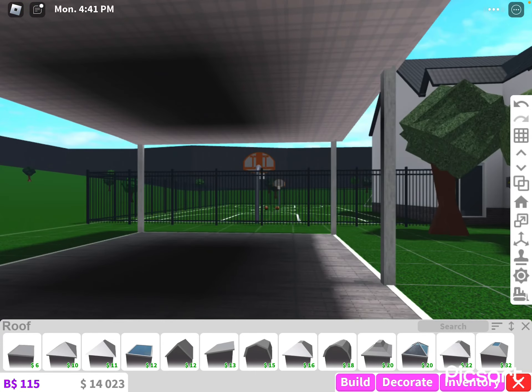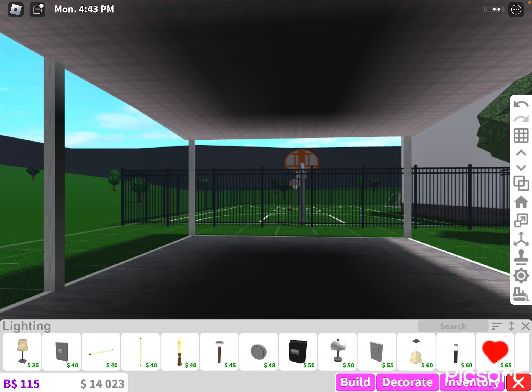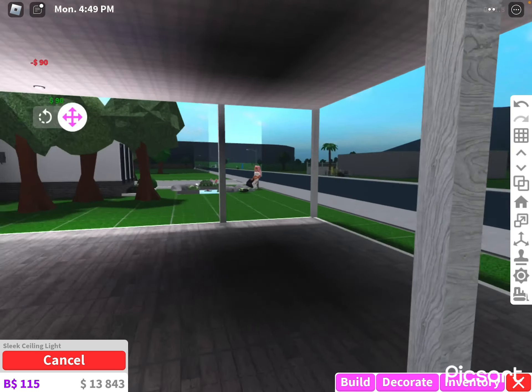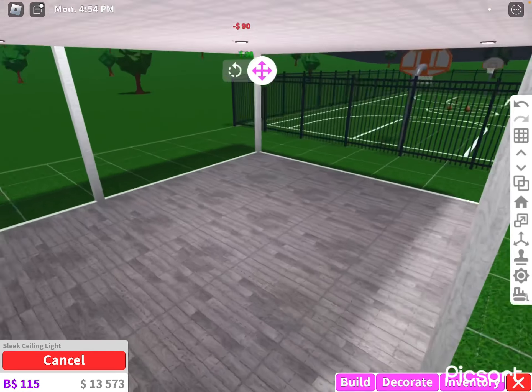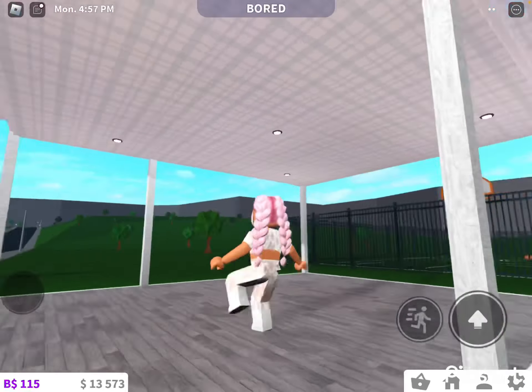I'm gonna add some lights first. I'm adding the sleek ceiling light — 90 dollars. Add one right here in the corners first, add one here, add one here, and add one here. You guys can see if it's okay — I think it's fine.